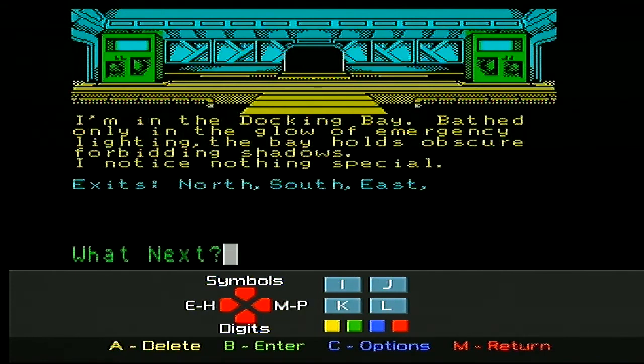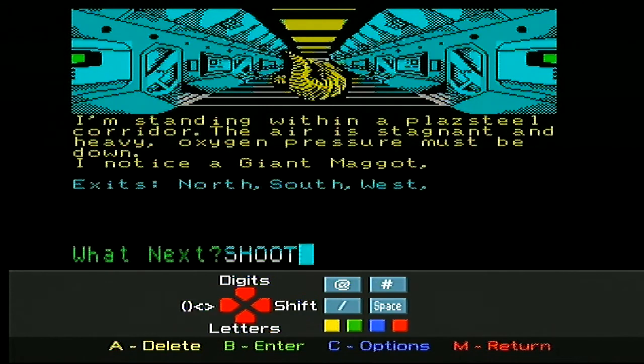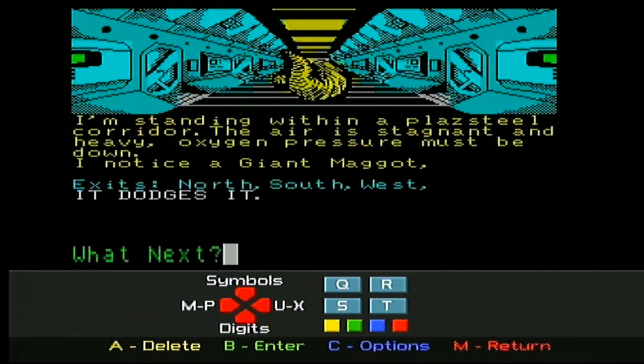The plazisteel corridor. You're standing within a plazisteel corridor. The air is stagnant and the heavy oxygen pressure must be down. There is a giant maggot. Shoot maggot! Make it go boom. I'm getting full on effects. It dodges it. Damn it.